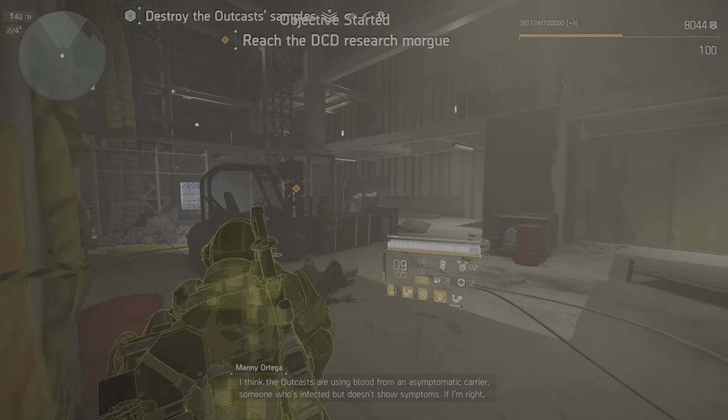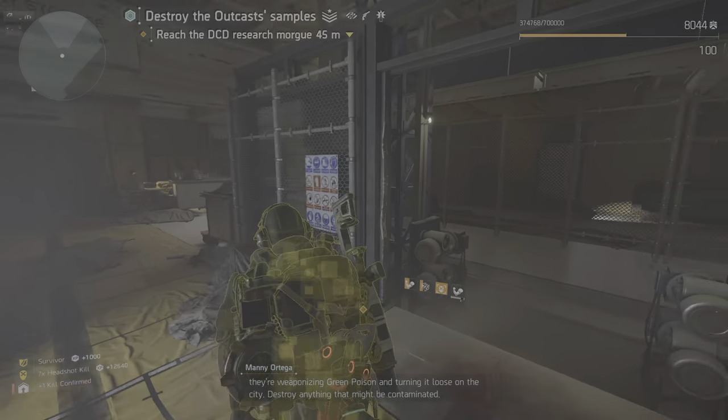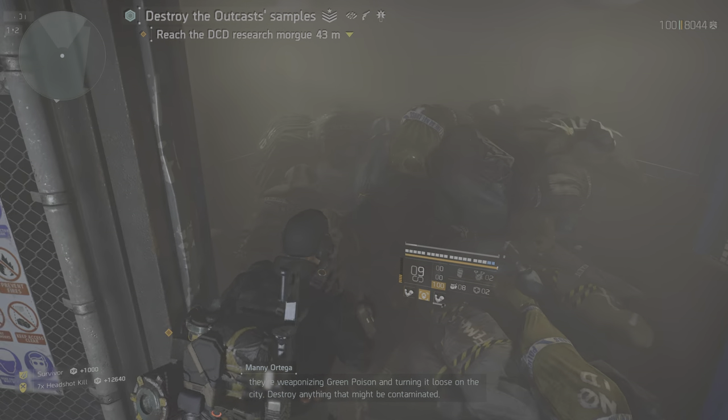The outcasts are using blood from an asymptomatic carrier — someone who's infected but doesn't show symptoms. If I'm right, they're weaponizing Green Poison and turning it loose on the city. Destroy anything that might be contaminated.